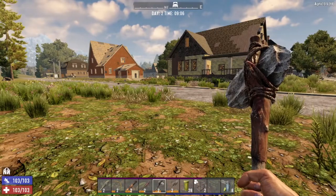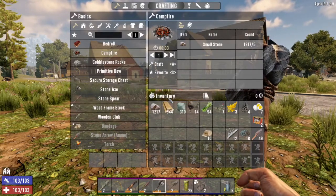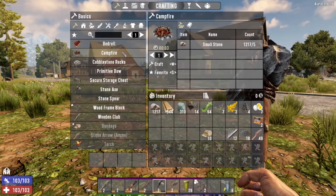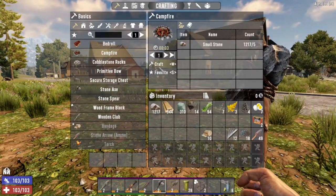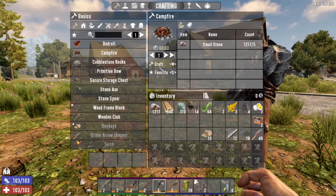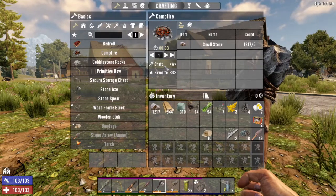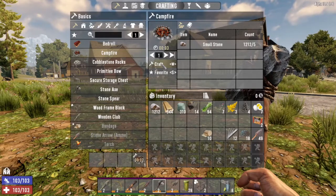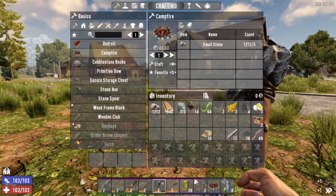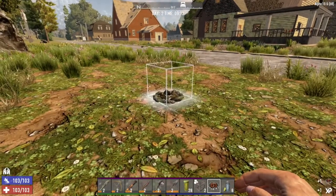Today we're going to take a look at something you will need to craft very early in the game — this is for those of you just starting out in 7 Days to Die — and that is the campfire. This is something you will have crafted in the tutorial if you completed that, and it's something you're going to want to craft at every base that you build. It's pretty cheap, just five small stones. You don't need to unlock it, you don't need any tools to gather these. You can just pick small stones up off the ground, and this is going to allow you to cook food and get clean water, so it's pretty important, as well as enabling a couple of other recipes.